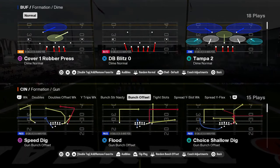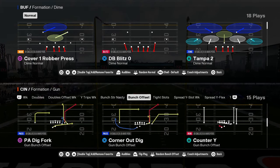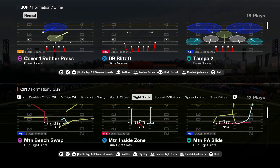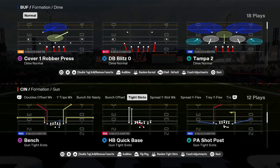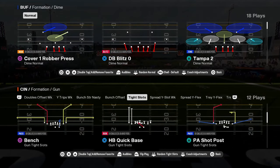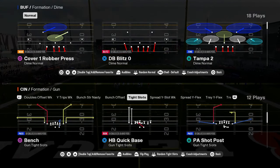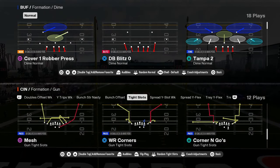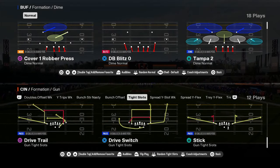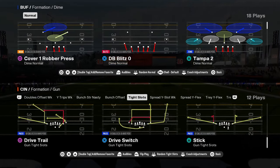You have bunch offset with flood, speed dig, smash return, verts, PA dig fork — really good there. And then you have tight slots. This tight slots is not as good as tight slots halfback week in my opinion, but this tight slots has blue routes to the slot as a play action play. It has corner routes mesh. You can create a lot of the routes. This formation is pretty decent.